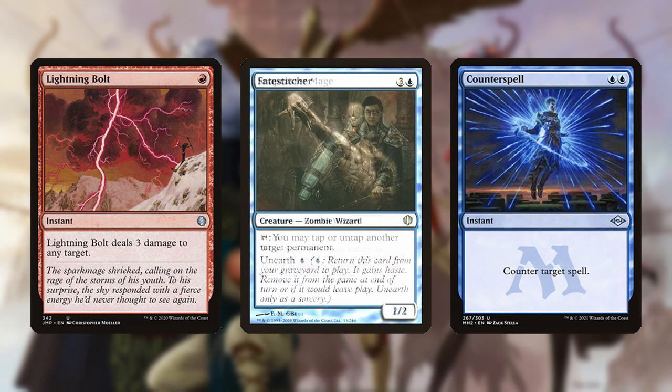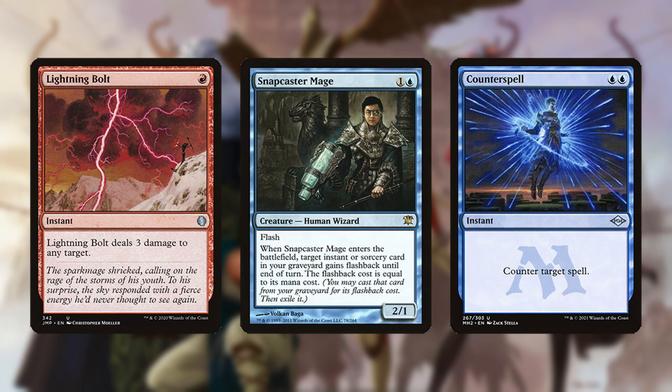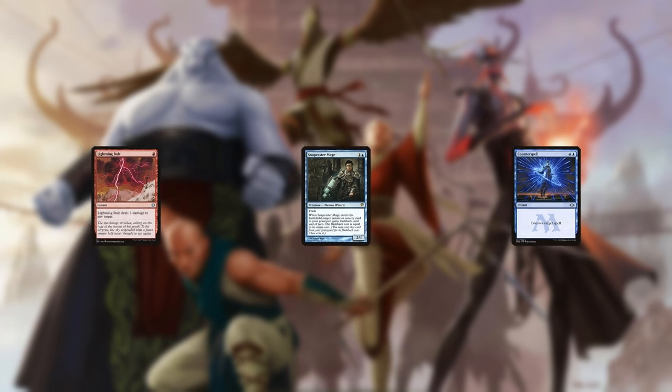Another way to build the deck is as a Jeskai Control shell, eschewing green and only having Fate Stitcher as the combo piece. The benefit is having a more controlling gameplan, better answers, and additional lines to victory such as Snapcaster Mage. The downside is being a lot slower and significantly less consistent.